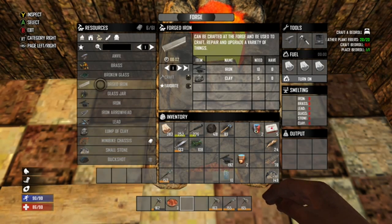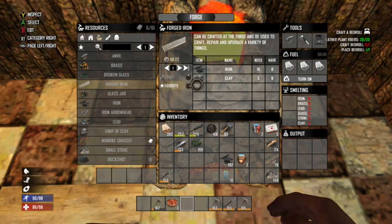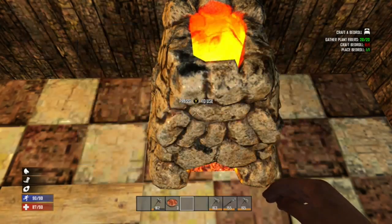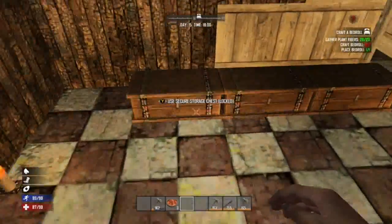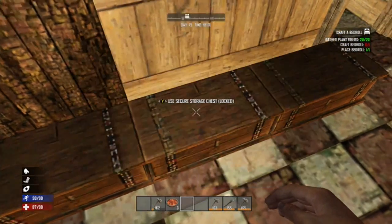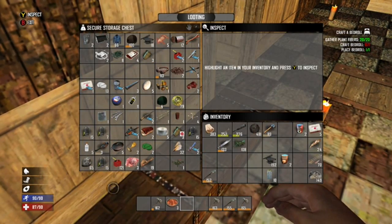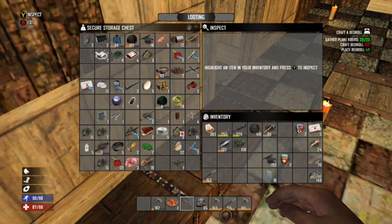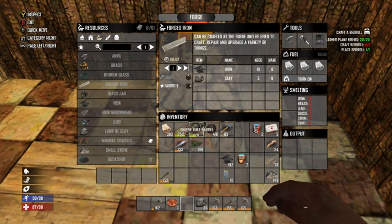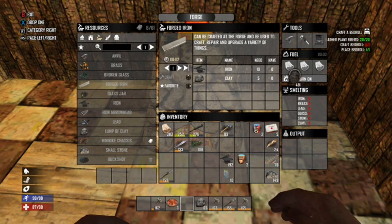Unlock recipes. Resources — forge iron. Do we need an anvil? No, we don't. Oh, we need clay! I know we have a little clay — maybe we should gather some of that. Maybe a little clay, not much. Now I guess put some coal in there.